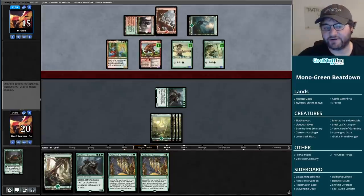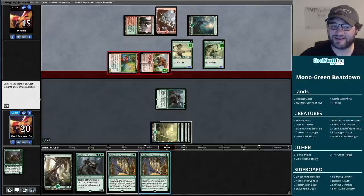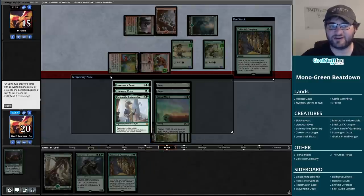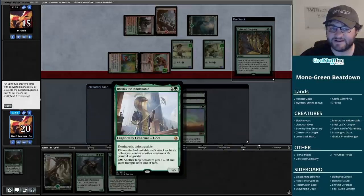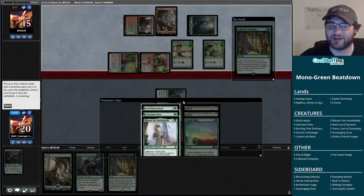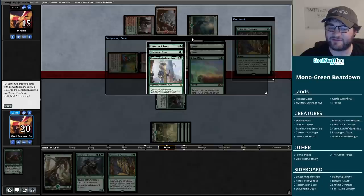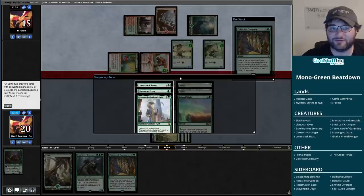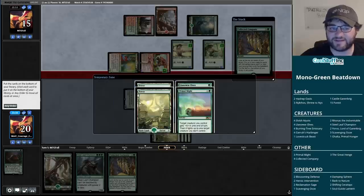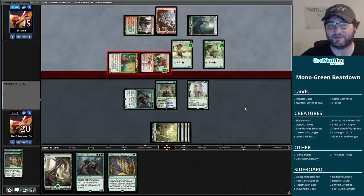My opponent is actually opting to slow down, filling the board with two Llanowar Elves. Let's see what Company gets us. My opponent attacked into it and this can attack and block. This is what we want - now I can get a blocking Lovestruck Beast. I guess the elf gives me five or six mana, still not enough to do both things, so Lovestruck Beast and Ronas it is.